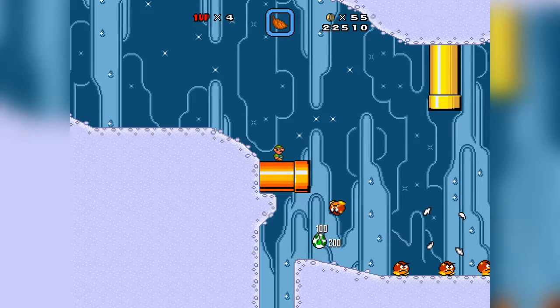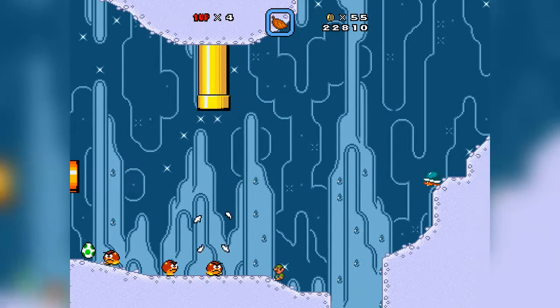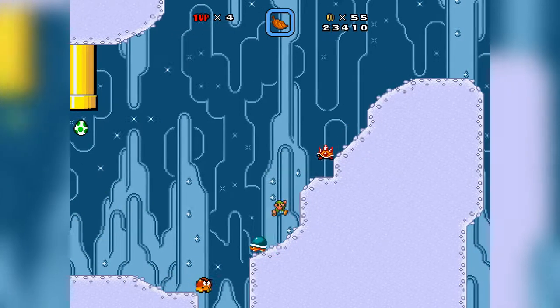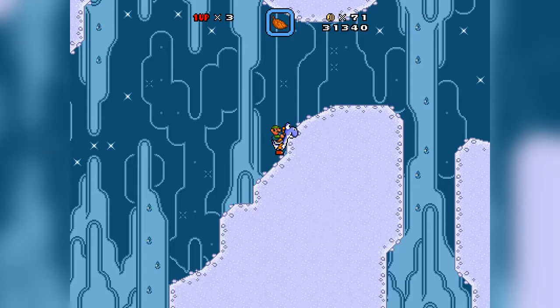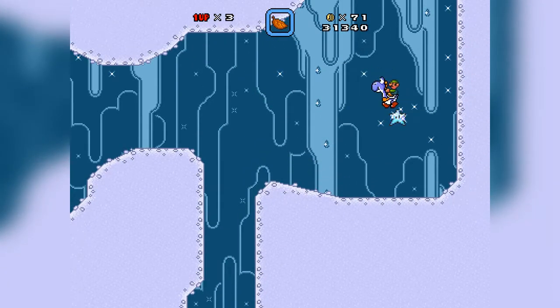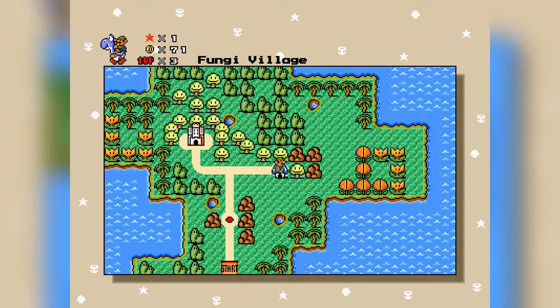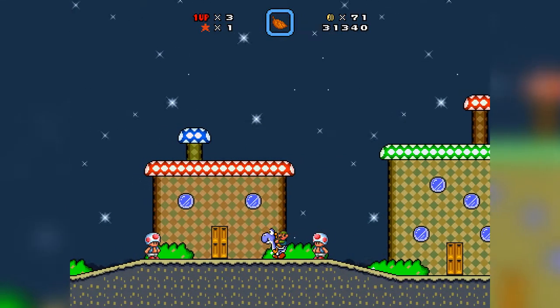I'm just gonna move along here. Of course I died to that enemy. On the plus side, I did find a blue Yoshi somewhere. I do know that the blue Yoshis can fly. I died right next to the star. I did get one, so that's good at the very least. Can I go back in here and just steal this guy's treasure again? Yeah, I can actually. I'm fighting with a blue Yoshi this time.